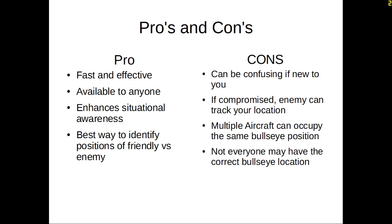Cons: it can be confusing. If you're new to Bullseye, it might take longer to find where the bad guy or friendly is. If compromised, the enemy can track your location — if they know the Bullseye center point, they can plot any location you give over the radio. Multiple aircraft can also occupy the same Bullseye position: if you're merged with a hostile F-16 in a circle fight and declare a position, they might be declaring the same location. Finally, not everyone may have the correct Bullseye location — if you're operating off an old ATO cycle, the Bullseye position may have changed, and you could be declaring a location that's 50 miles off from where everyone else is plotting.